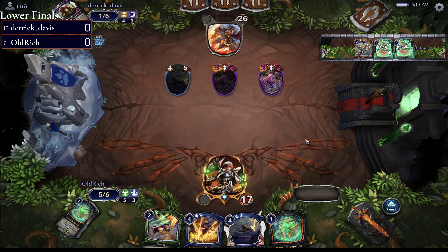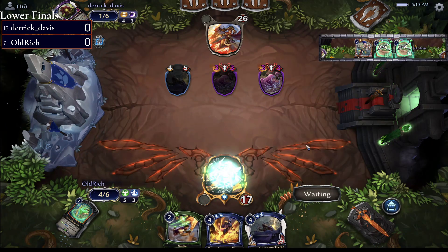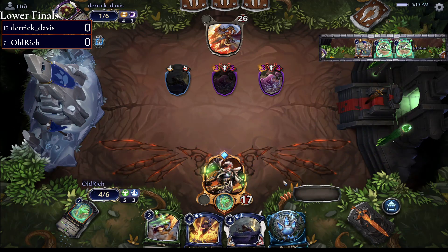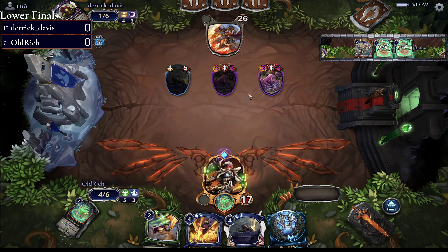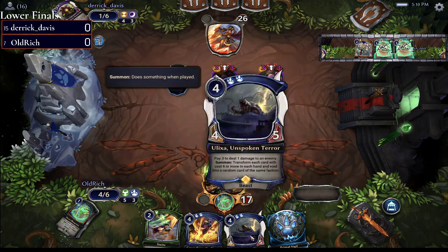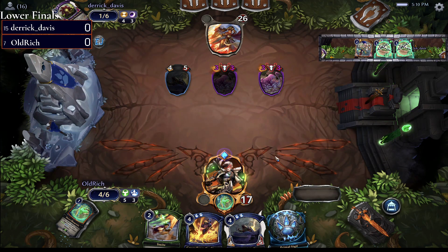No one has ever given me that feedback before, so I don't know what you're talking about. It's on a list, and it is always in the range — I just speak for BK, I'm just a megaphone. Old Rich has Cover from the Storm that can take care of these two Moldermucks, doesn't hit the Elixir. Also have Smite which can take care of that. Old Rich is just going to pass the turn, not play any of them.